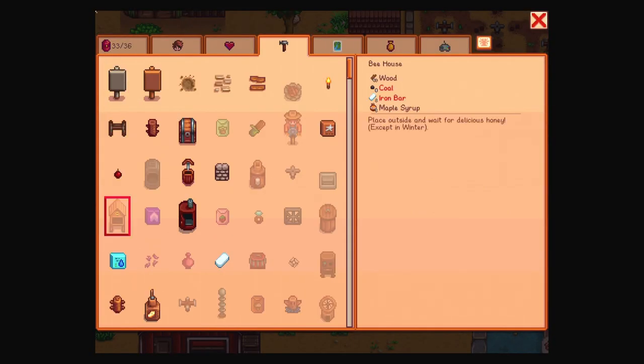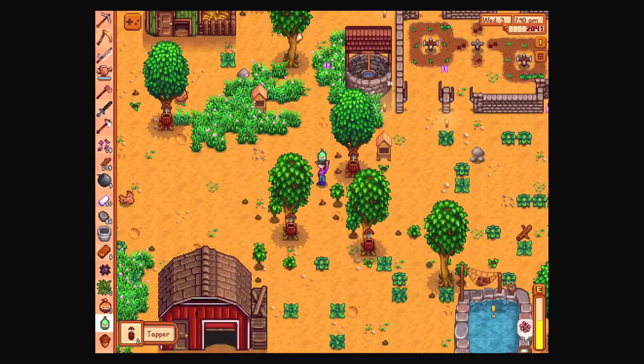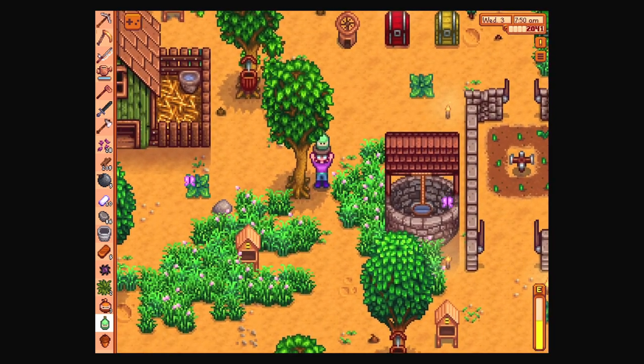Can I make some more honey things? Coal, iron bar — okay, so we need more iron. We can make some more tappers though, so I think we will. Do we have anything behind here other than a chicken? Tapper — I choose you. Where are you? There you are.